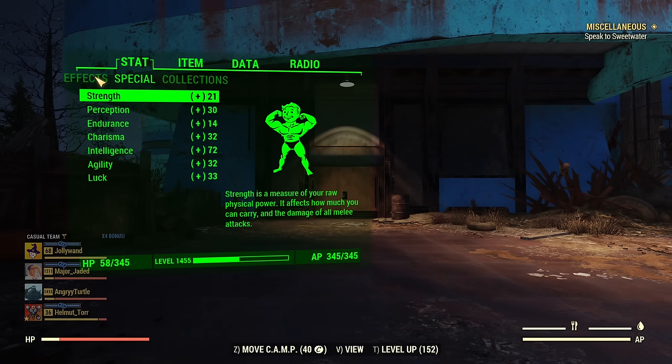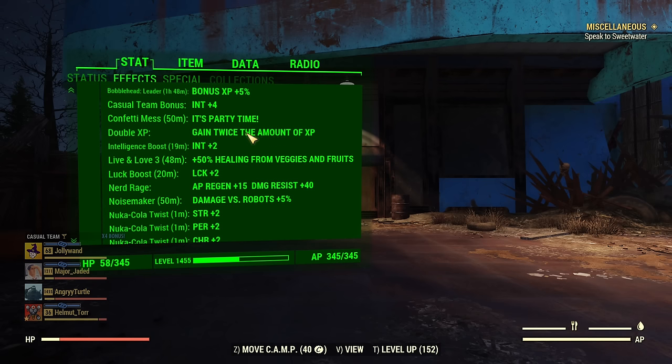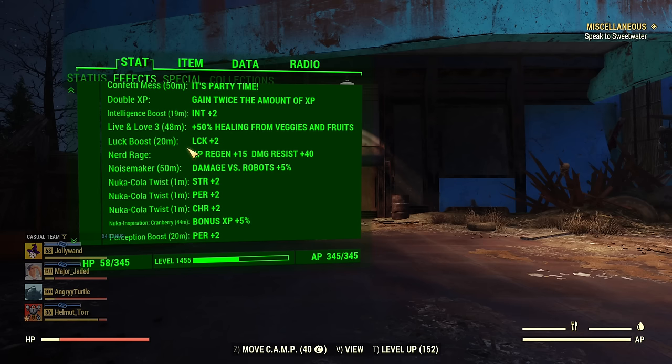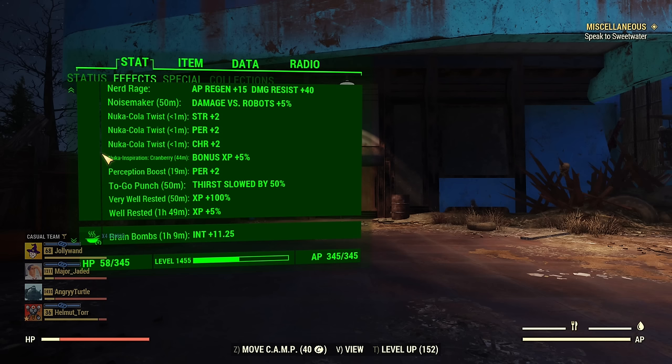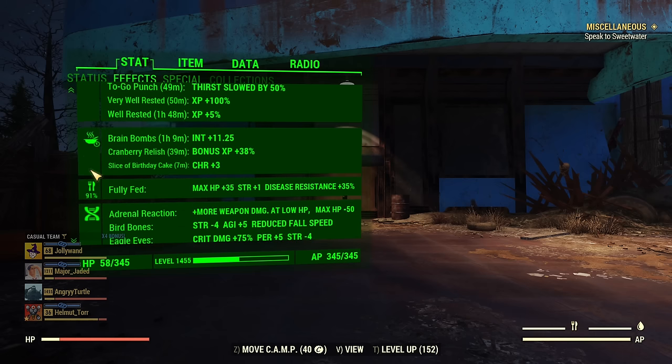Basically, all you need is a full boost to experience — all the stuff you can apply like bare mentats, intelligence boost from your camp, the sleep buff, the Live and Love perk if available, bobblehead if possible. You don't absolutely need everything, as at some point you will hit the cap, and the cap is currently 4000 experience per single kill — unless your teammates tag the enemy before it's killed, then each teammate adds on top of that. So if you have three teammates and you all hit one enemy, you can get way more than 4k — easily over 10k experience. But that's a different story; I have a video on that.